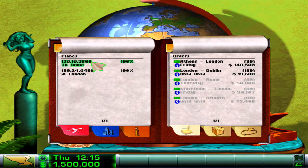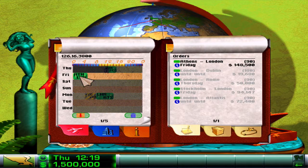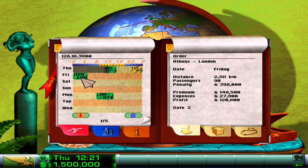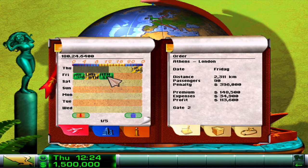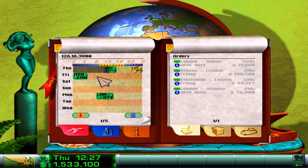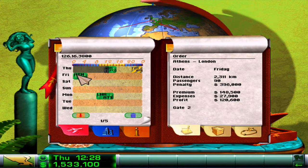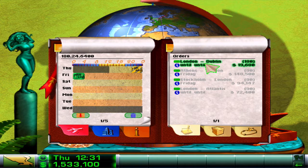A lot of the early game is all about this stuff. Another quick tip - this plane here is smaller, you can only take 126 passengers. Fly anything you can on this plane because it will give you a higher premium. Just to prove my point, I'm going to earn 120k by flying that one, right? If I go back and do it on the 180 plane, I would earn 113. So the smallest plane is always the one you want to try and fly your flights on. I'm going to make 120k there on Athens to London tomorrow morning.